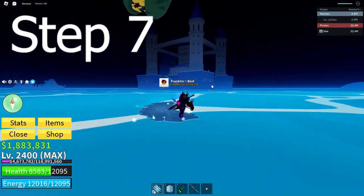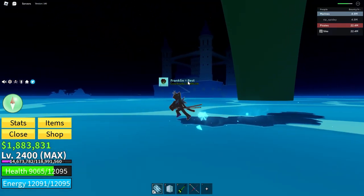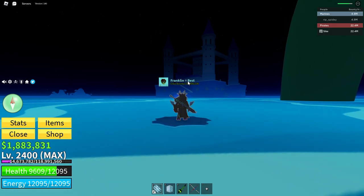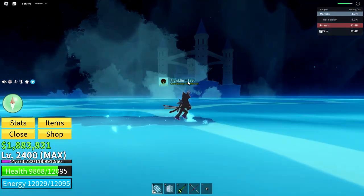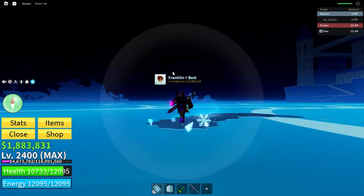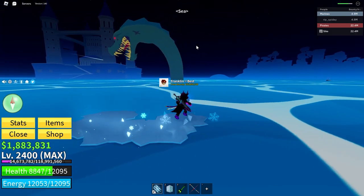After it starts glowing, you are going to want to go down from the top of the highest point off the hill, and around the hill there should be one small glowing blue gear. It should be really easy to spot in the dark. Once you have found it, you are going to want to step onto it.